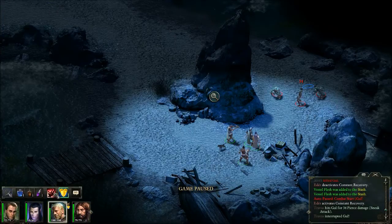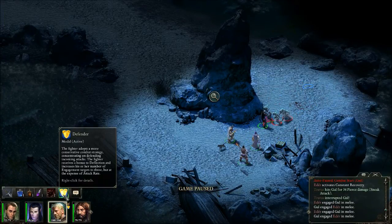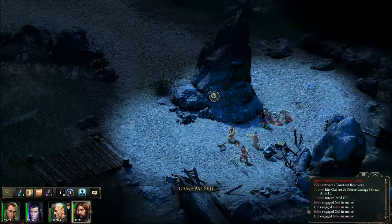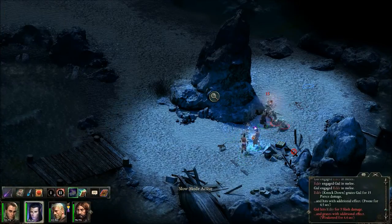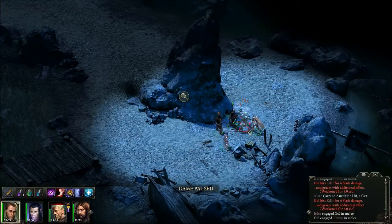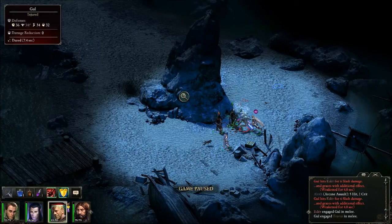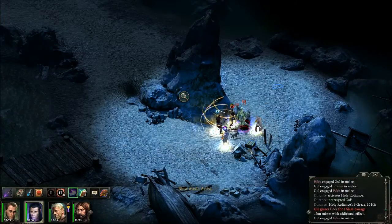Alright let's see. A deer, let's go for a knockdown. We got defender activated so we can suck those guys into engagement. Let's move up a little closer with Durance. Let's see if we can move into a flanking position and go with some arcane assault. Can we get around these guys? Yeah, let's get a flank — tear his ass up. And knockdown on this guy over here. Let's go for some holy radiance and pump out some more arcane assault.